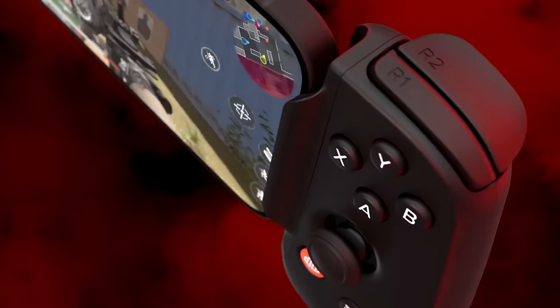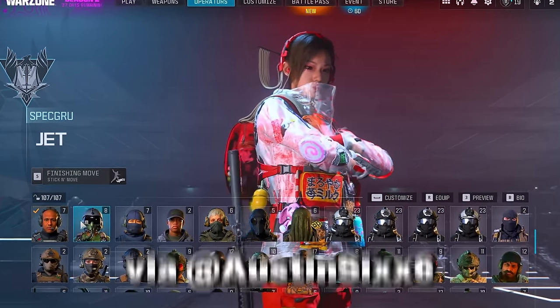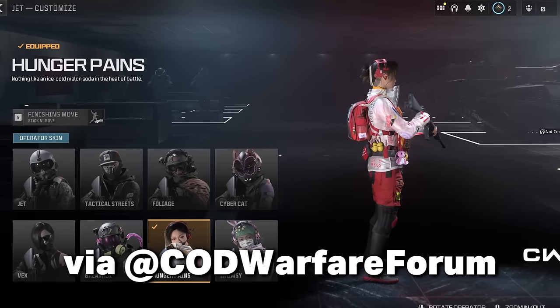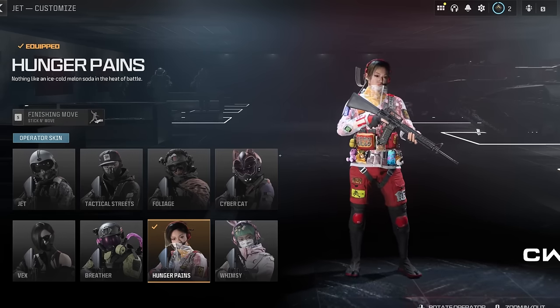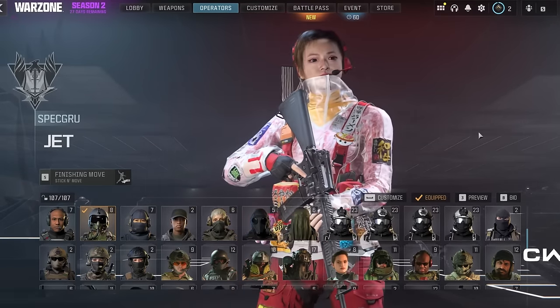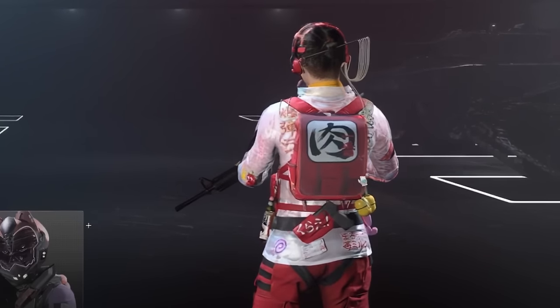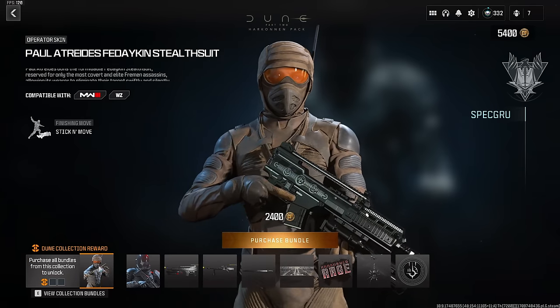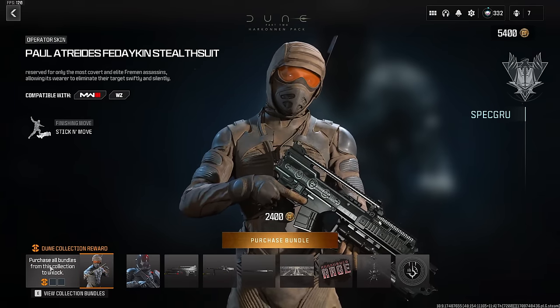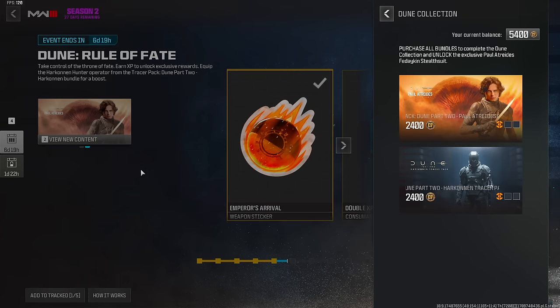The main topic for this video is the new Hunger Pains anime operator skin. This is an early showcase — it has not yet released. This is a new operator skin for Jet, added with the Season 2 Reloaded update. What makes it unique is she's not in a standard bundle. Call of Duty is marketing her as a free bonus skin, but you need to purchase the Paul Atreides operator bundle for 2,400 COD Points and the Harkonnen Tracer Pack for another 2,400 COD Points — totaling 4,800 COD Points.